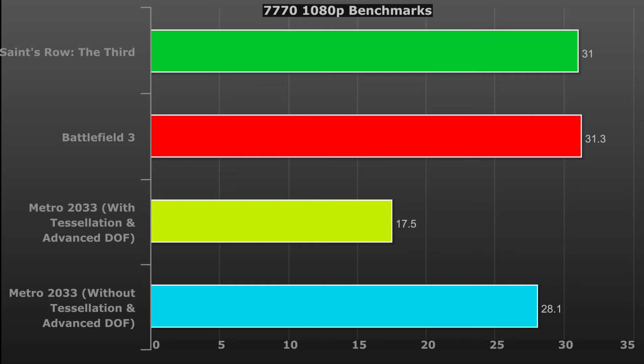Moving on, we've got Saints Row III and Battlefield 3 showing a playable 31 FPS each. Past that, you'll see I've included Metro 2033 twice. Now Metro 2033 is a pretty demanding game, but you'll find that Tessellation and Advanced DOF take up a lot of that processing power, so turning those off will get you a pretty big boost in performance. That's highlighted with the pretty drastic 10.6 FPS drop just by turning it off.